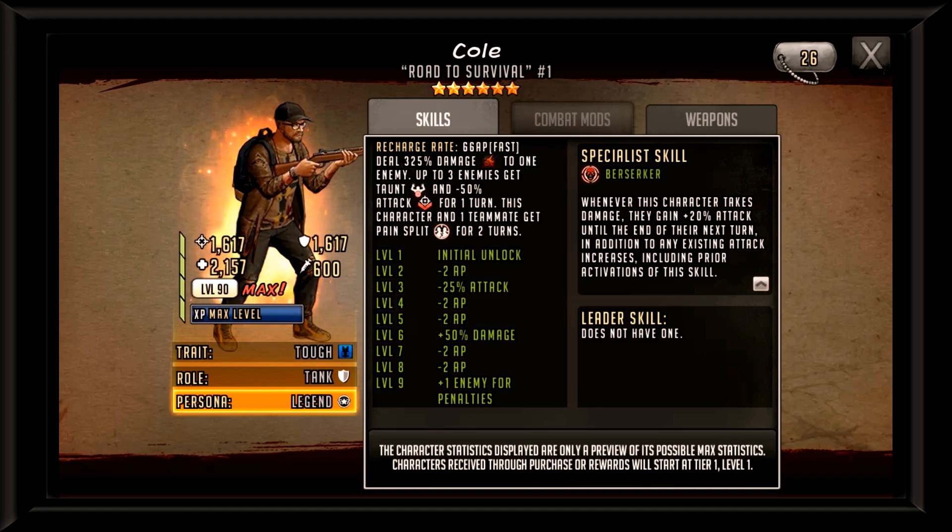Looking at his adrenaline rush, we get mediocre damage to one enemy, but we end up taunting three enemies for one turn. Those three enemies also have a negative 50% attack buff applied to them. The taunt portion at 66 AP is good enough to use him on offense. Combining the taunt plus a negative attack for one turn really makes Cole useful, especially on offense when you're probably building for sustain or timeout-style teams.